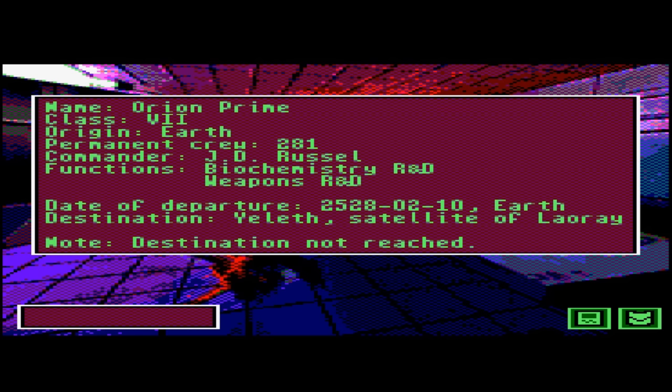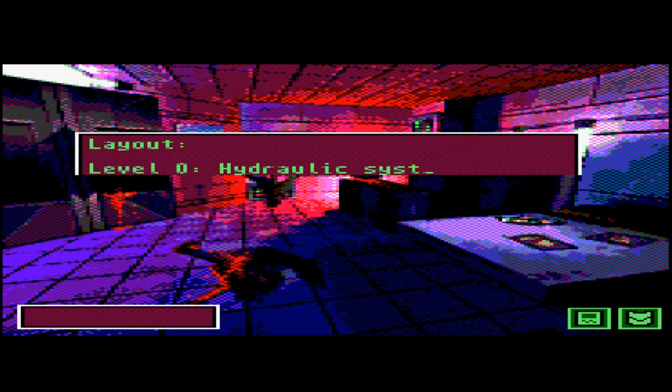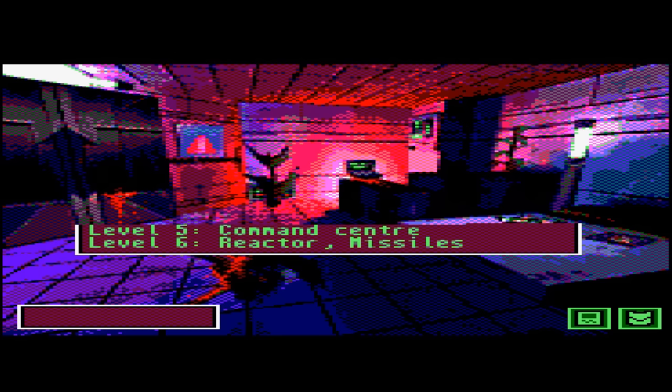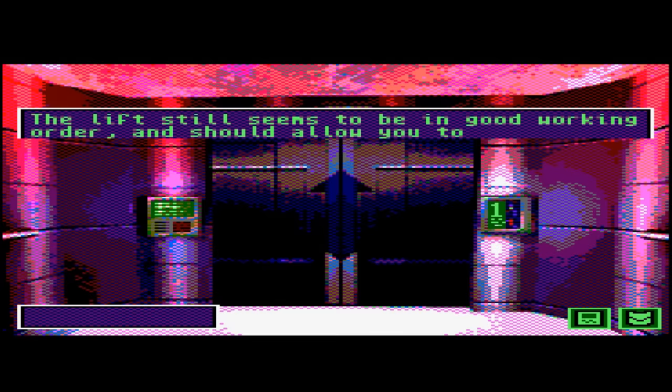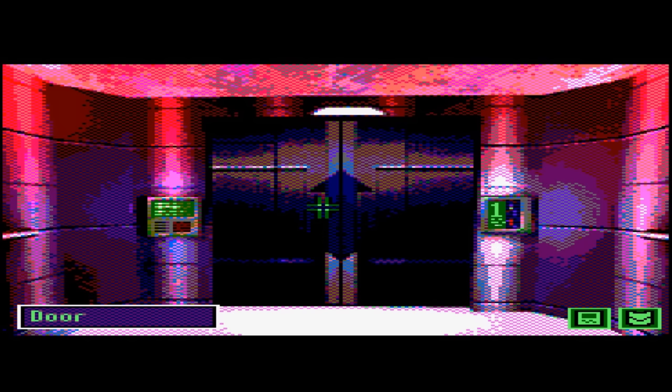Now we get some useful information on the vessel. Most importantly it says permanent crew: 281 — make a note of that number, it will be very handy later. It's worth knowing the commander is JD Russell; we'll be looking for items related to him later. It also says damage report, level three quarantine imposed. A lot of people think you can get to level three but you never do — it doesn't exist, so forget about it.